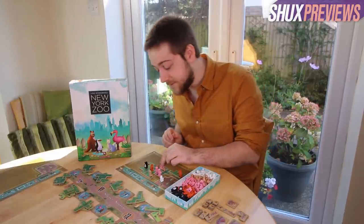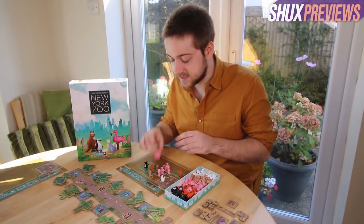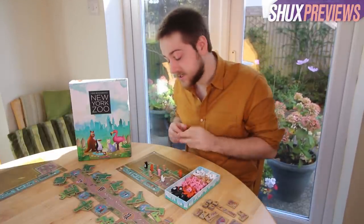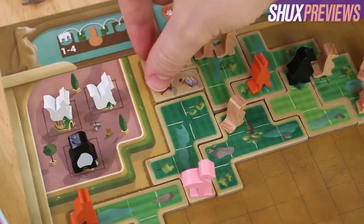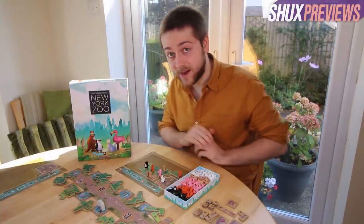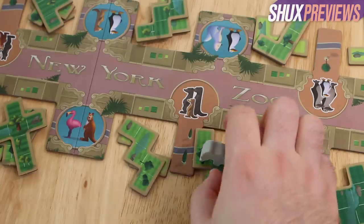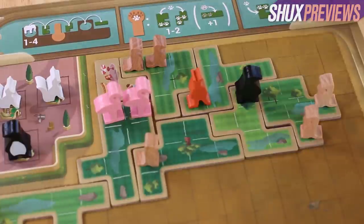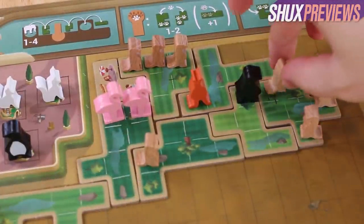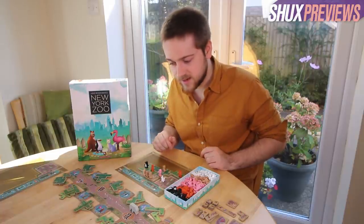If you ever fill an enclosure completely with one kind of animal - here we've filled up this enclosure entirely with flamingos - you take all of them off that board and put them back in supply, except for one you can keep. Then you place an attraction onto your board, getting a little closer to filling the board completely. Animals also breed in traditional Uwe Rosenberg fashion - if you cross one of these sticky-out spaces, that type of animal produces another, which you pop down. You can do that in up to two enclosures of each animal kind.